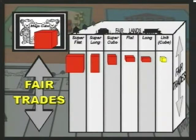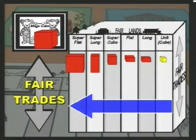The games are structured to ensure they mirror the way in which we add or subtract whole numbers. We begin with the ones and proceed column by column to the left.